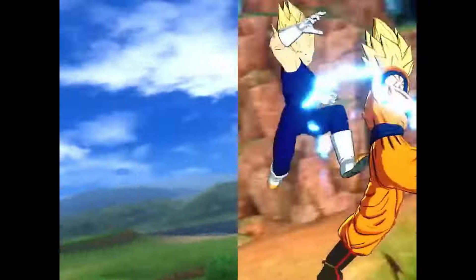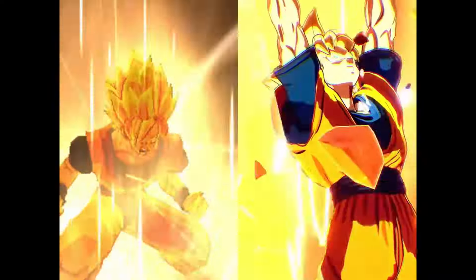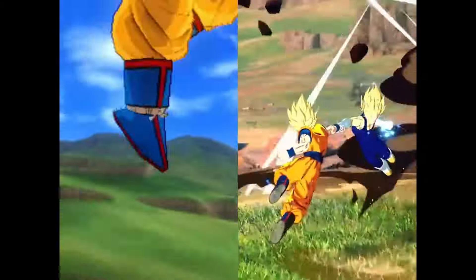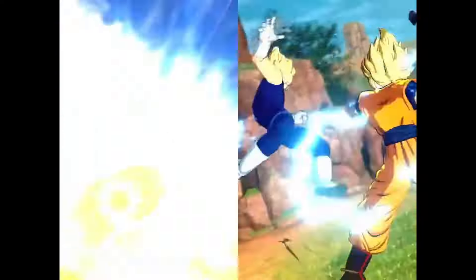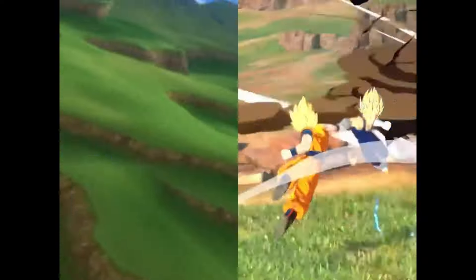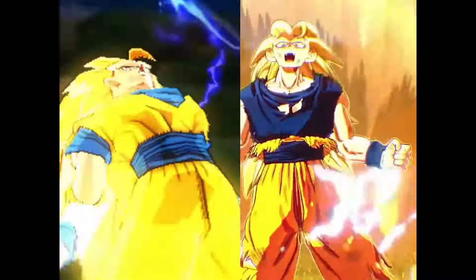Back in Raging Blast 2, I used Super Saiyan 2 Goku all the time. I remember one fight — it was just me versus base Vegito — and Super Saiyan 2 could keep up with him. We kept going back and forth, and in one fight I tricked him with a Super Kamehameha right in his face. Of course a DC happened — didn't penalize him, didn't give me a reward. I really hope they fix DC penalties in Sparking Zero.